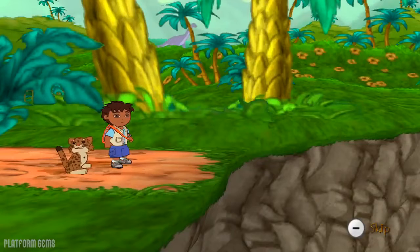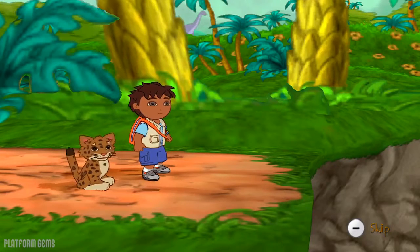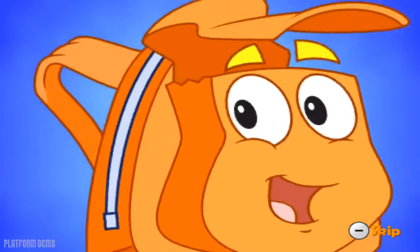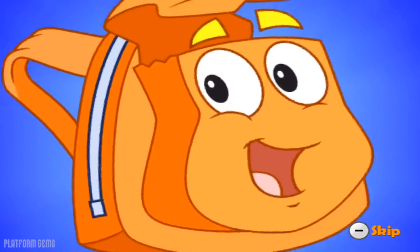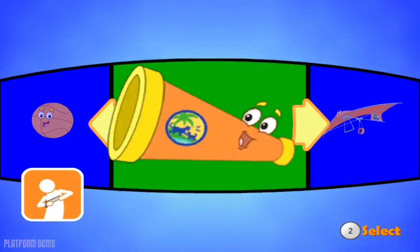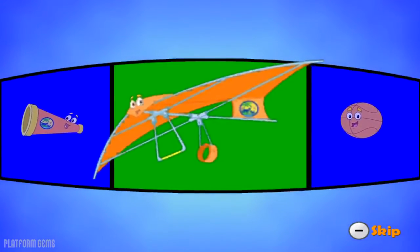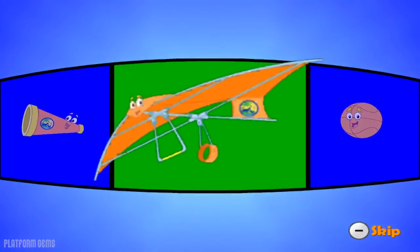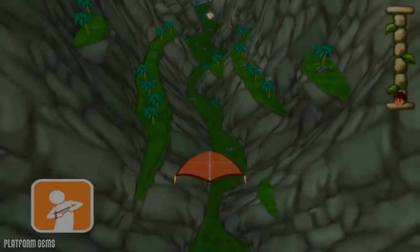Wow! Look at the sides of this canyon! Diego, over here! Alicia and Maya are already on the other side — how will we get to them? Rescue Pack can help! Ativa-te! I'm Rescue Pack! I can change into anything Diego needs! Which of these things can help Diego fly across the canyon? Diego can fly a hang glider across the canyon!